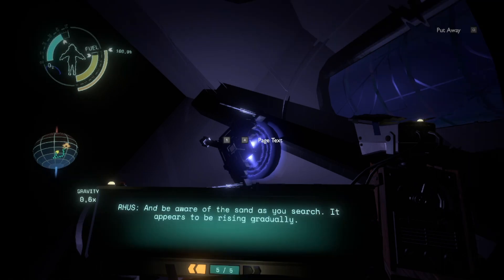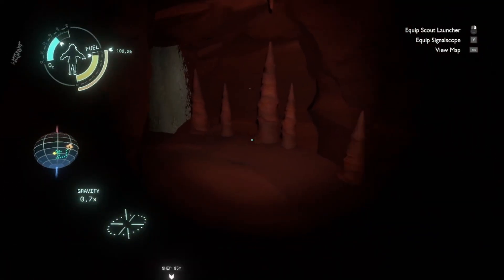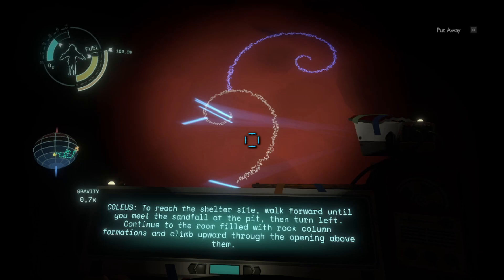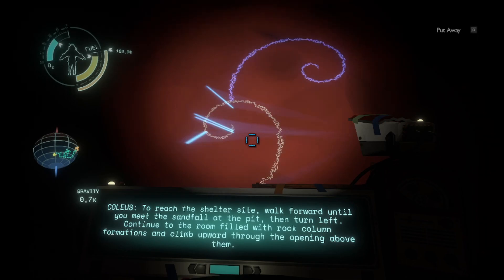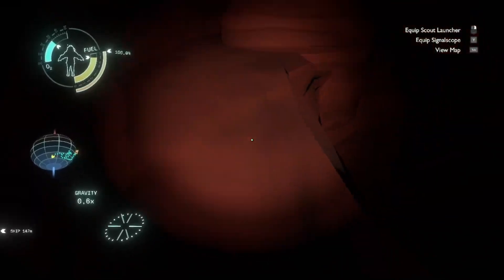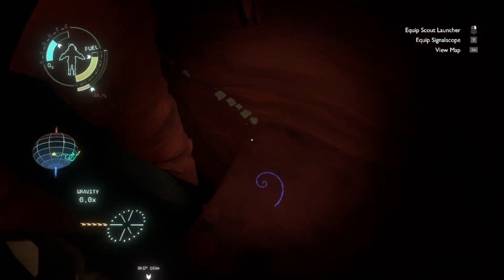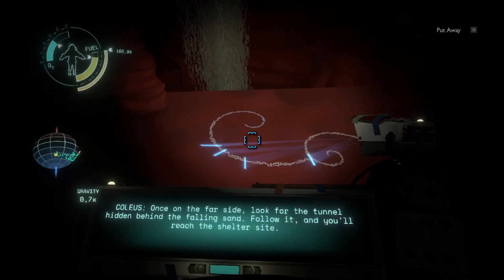Be aware of the sun as you search — it appears to be rising gradually. This one sounds like the first one to try. Let's reach the shelter site: walk forward until you meet the sandfall at the pit, then turn left, continue to the room filled with rock column formations, and climb upward for the opening above them. Once on the far side, look for the tunnel hidden behind the falling sand, follow it and you'll reach the shelter site.